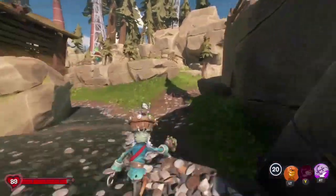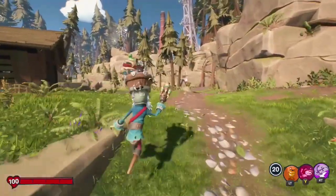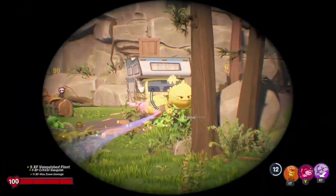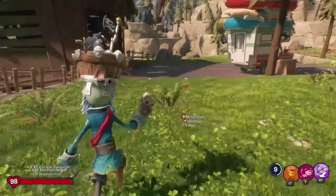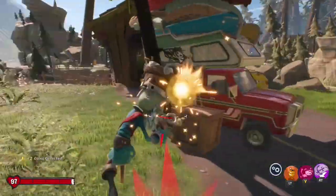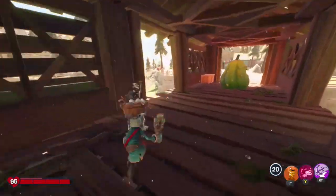Now go ahead and run around the outside of the bridge so as not to disturb the Squash. Once you're to the back of the bridge, pick off a few of the smaller enemies, but do not kill the Sunflower. This entire method revolves around keeping both the Sunflower and the Squash alive, so if you kill either of them, you will have to restart.